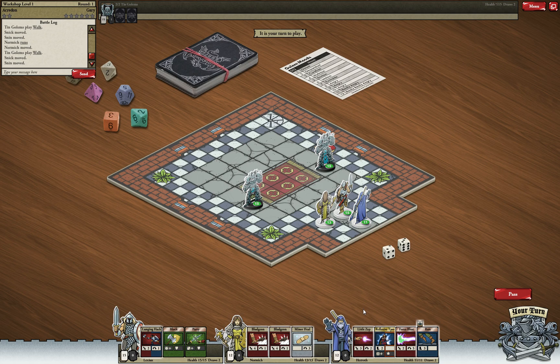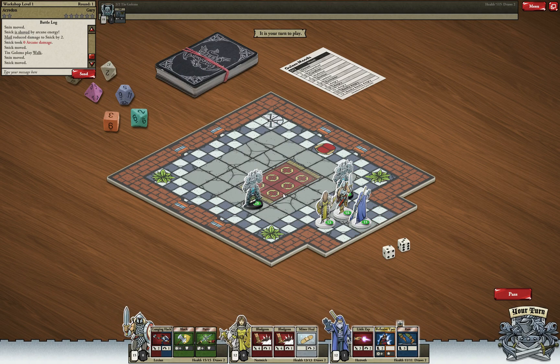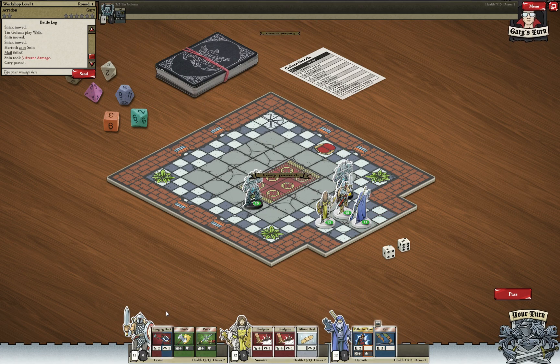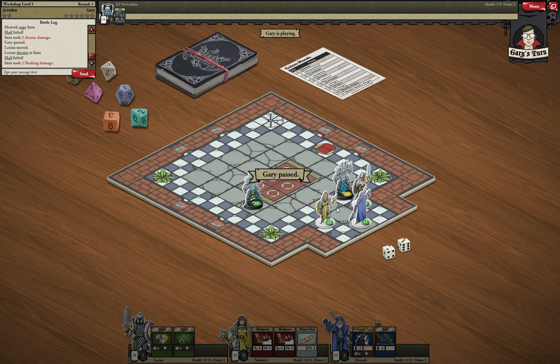I'll start casting and I don't want both golems to come at the same time, so I'll use Force Blast on the first one. They have armor and he succeeded, so he didn't take damage — but at least he was pushed back. Now they are coming. I'll use the spell on the second one — this time he didn't succeed, so he takes full damage. Now I'll do the Lunging Hack with the warrior, moving to the side to attack. Again the armor didn't succeed, so we are able to do some damage.